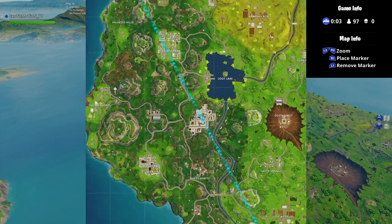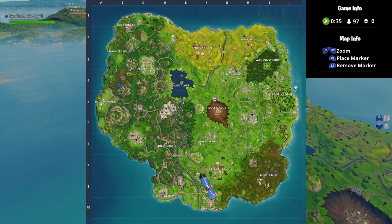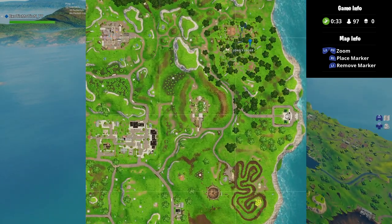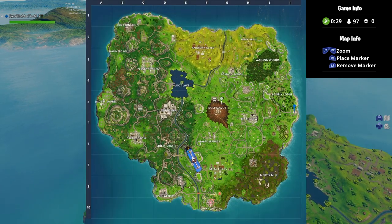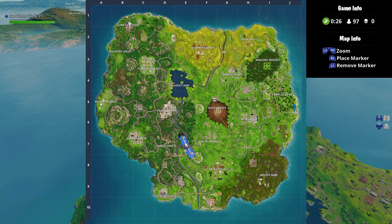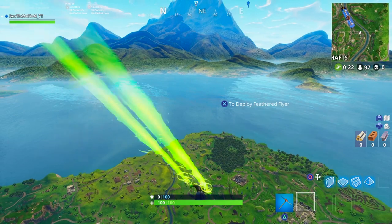First off, a lot of people are going to want to go to Snobby Shores — don't go there because of the evil villain lair. A lot of people are going to want to visit it, so it might be packed. Lonely Lodge is another boring one, but they have the superhero lair, so that's definitely not a good choice. Everywhere else, like Dusty Depot or Junk Junction might be okay, but Haunted Hills has chest locations.